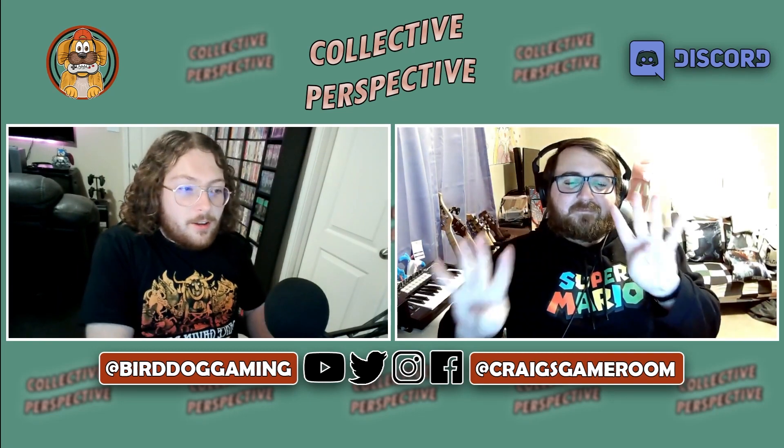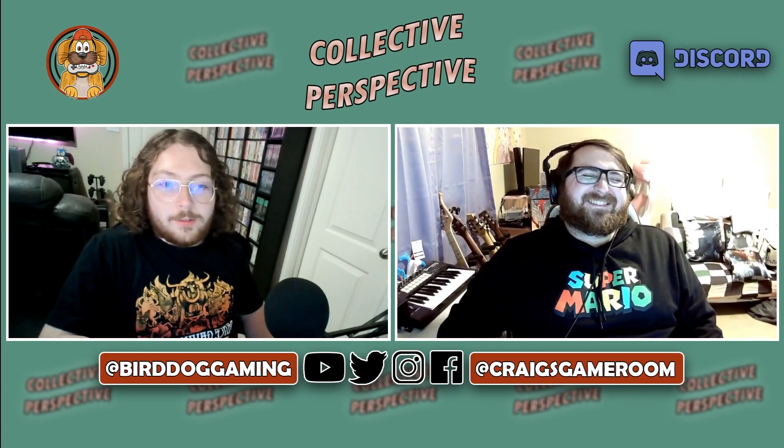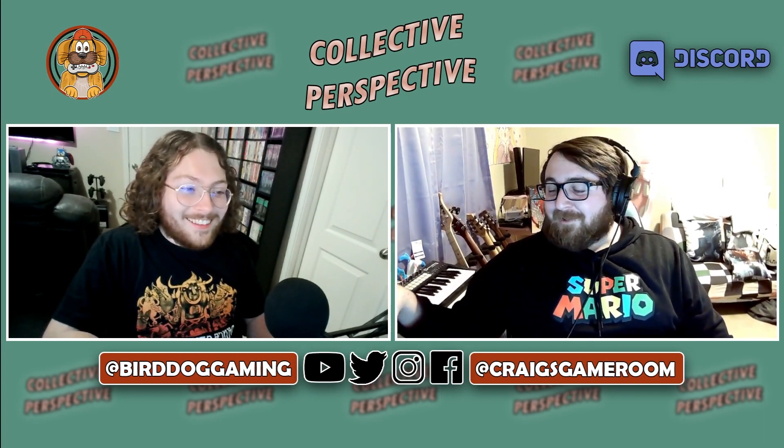Welcome to episode 48 of Collective Perspective. We are going to watch Craig try to put 4 and 8 on his fingers real quick. I do my best every time. If you look at the episode before this, I struggled a lot.